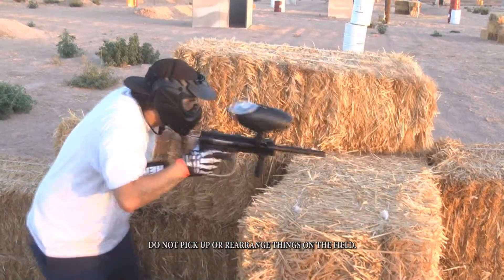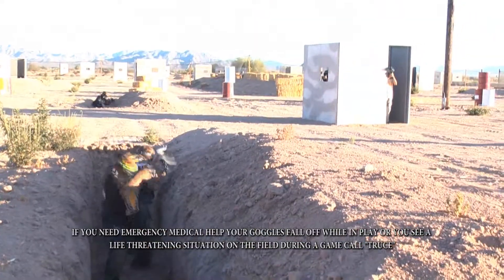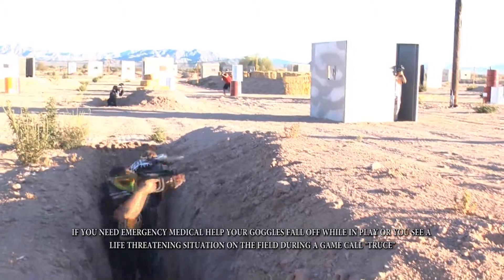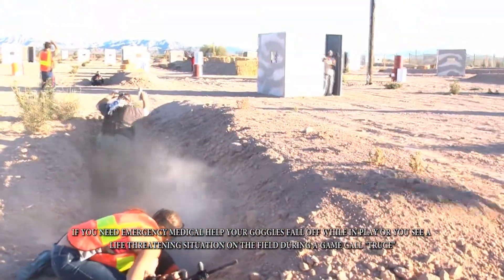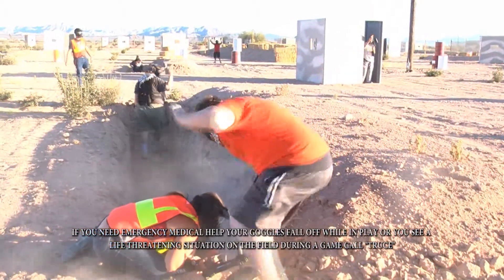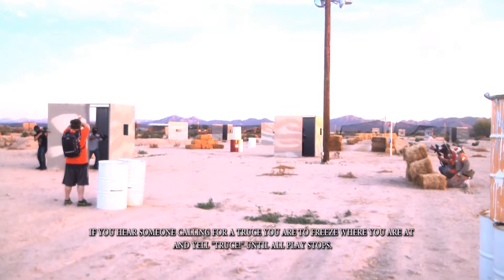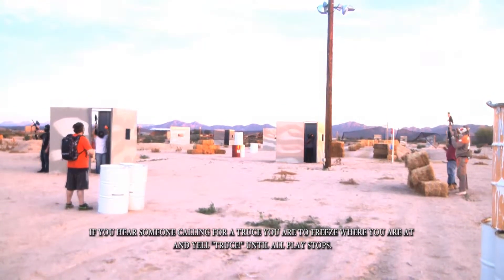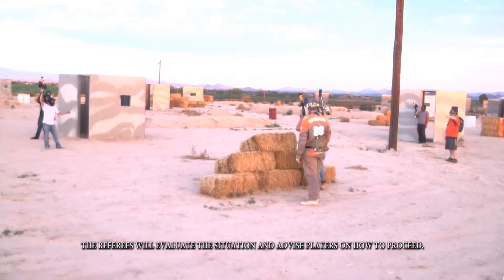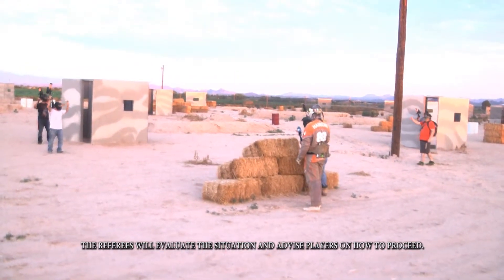Do not pick up or rearrange things on the field. If you need emergency medical help, your goggles fall off while in play, or you see a life-threatening situation on the field during a game, call truce. If you hear someone calling for a truce, freeze where you're at and yell 'truce' until all play stops. The referees will evaluate the situation and advise players on how to proceed.